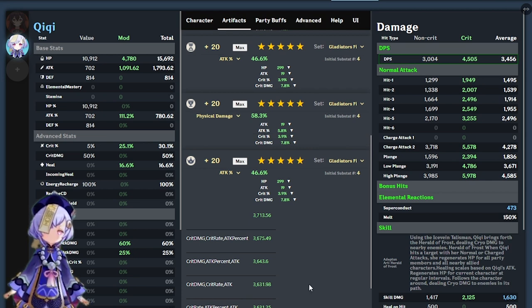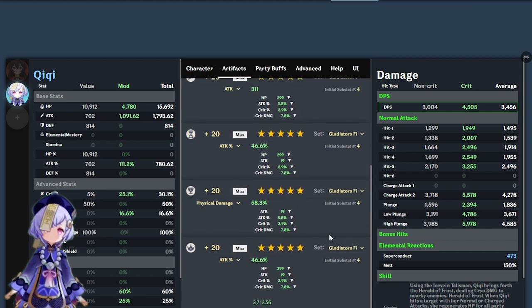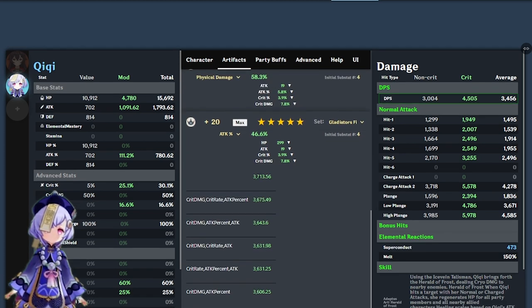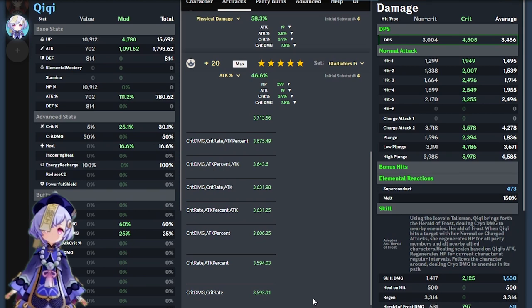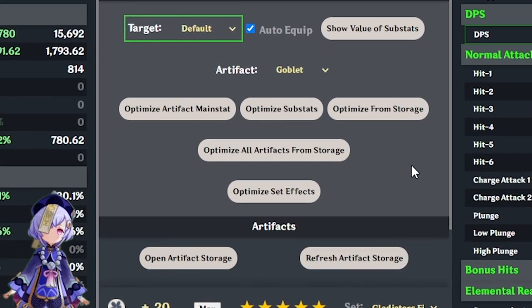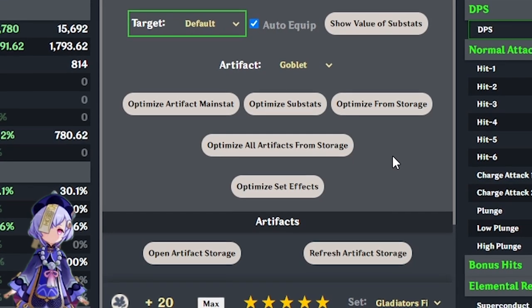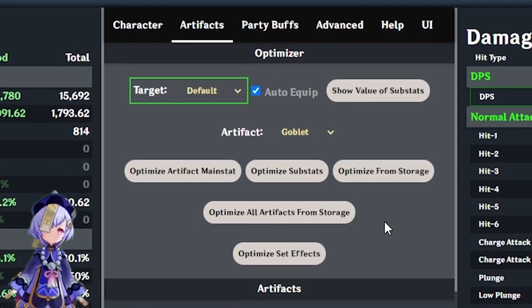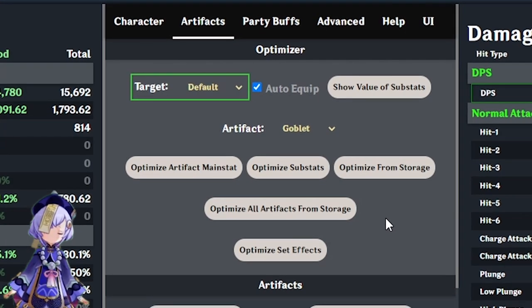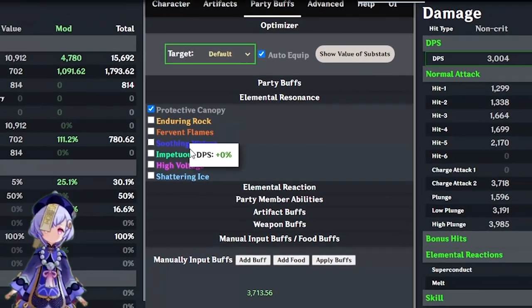This is just a calculator — it gives you solutions on how to build your character, but it is up to you to look at these numbers and decide what is relevant or if you want to mix and match for a different build more suitable to your playstyle. You may have also noticed the 'Optimize from Storage' option — this means you can input the artifacts you already own in-game and the program will choose only from that pool to show you the most suitable ones for your character.